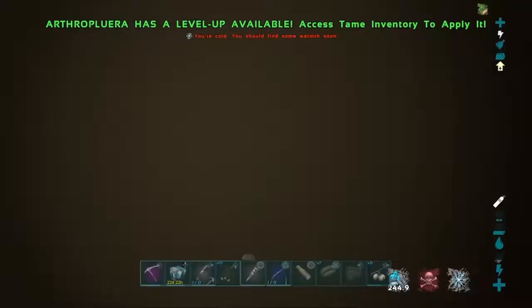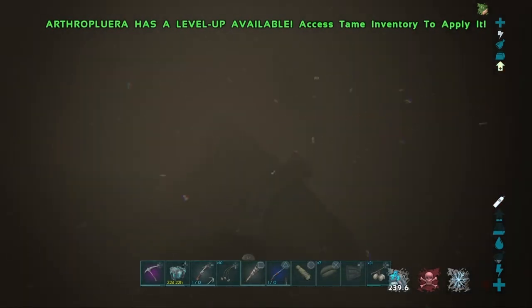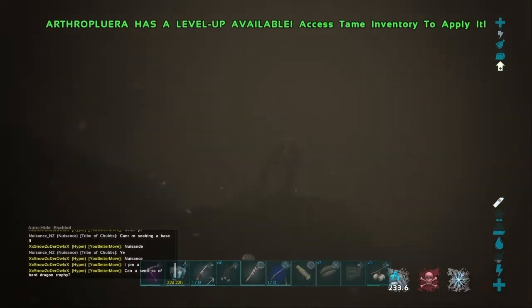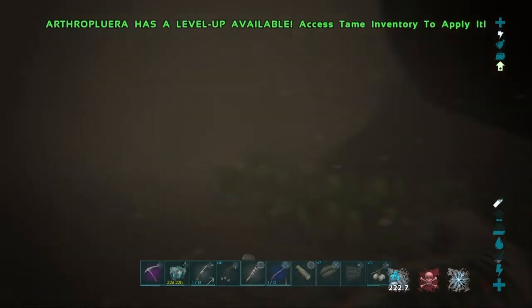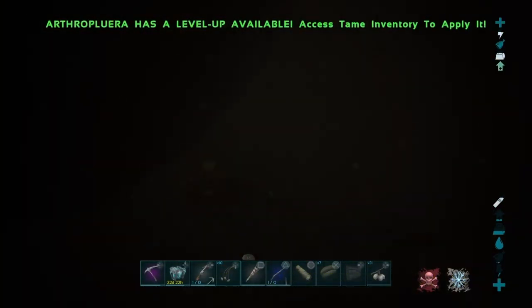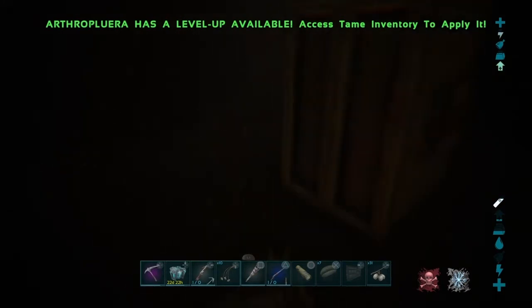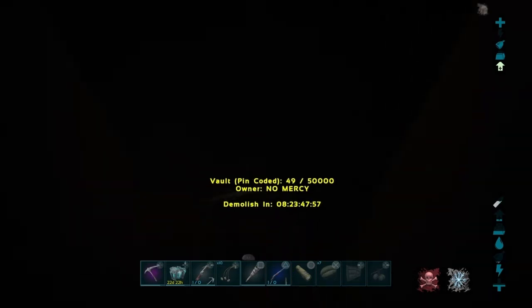I just found something crazy — this has the potential to be so so good, or it could just be nothing. I'm at the bottom of this lake — I just checked down here and found a vault. I threw my argy out because of it. Let me show you. Where is it now — I'm gonna have to find it again. That was stupid of me. Alright, so here's the underwater vault I was talking about. I'm gonna start chomping through now.